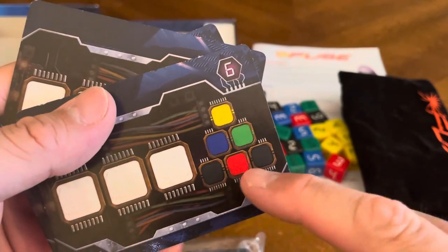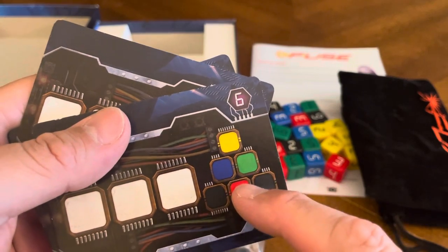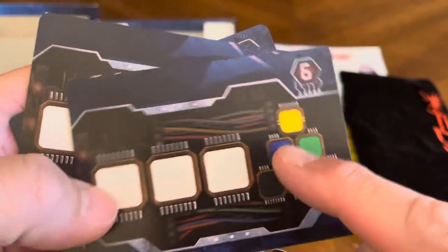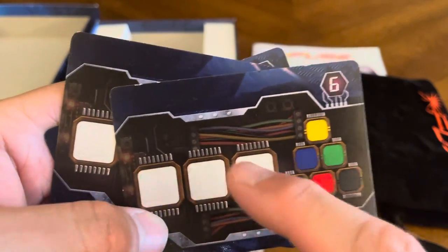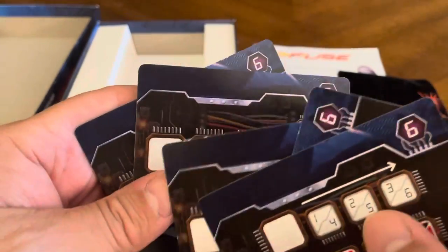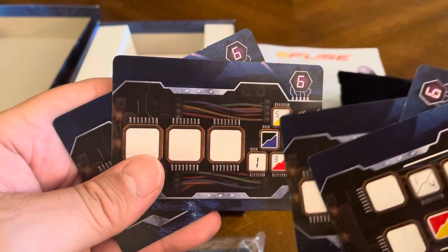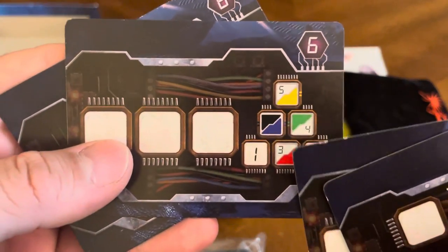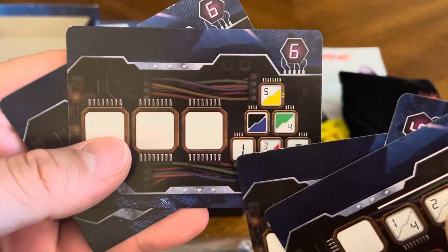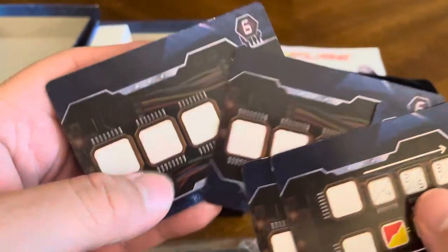This card here has you making a pyramid. It has to be two black and a red on the bottom, then blue and green, then yellow on top. Another card does not specify colors — you've got to have all three dice showing the same numbers. Another requires the number four in any color, or specific color-number combinations like a red three or a one and a two.